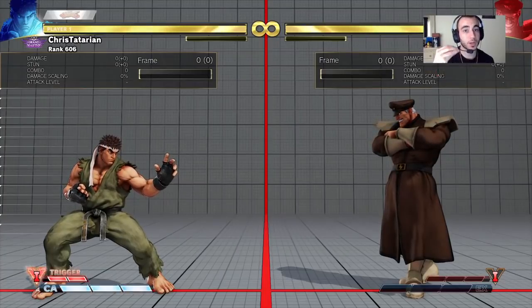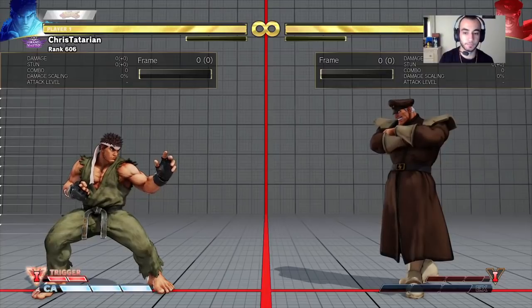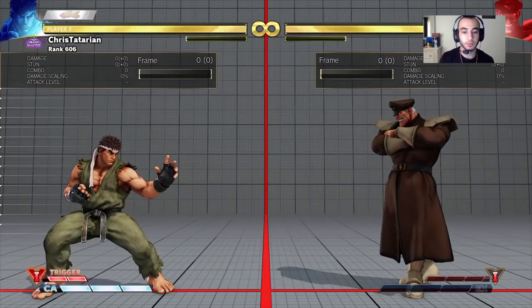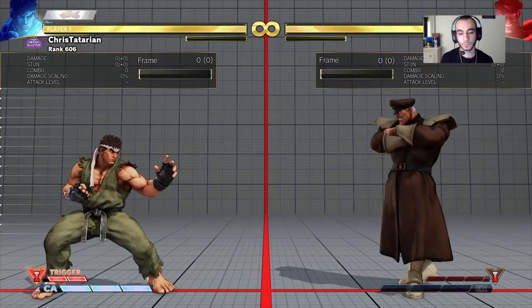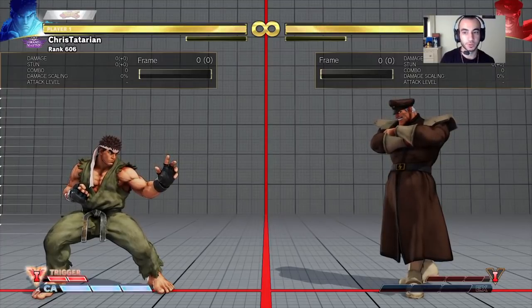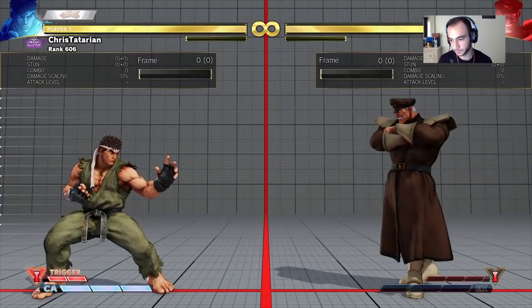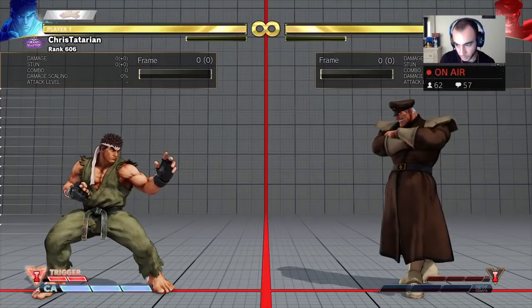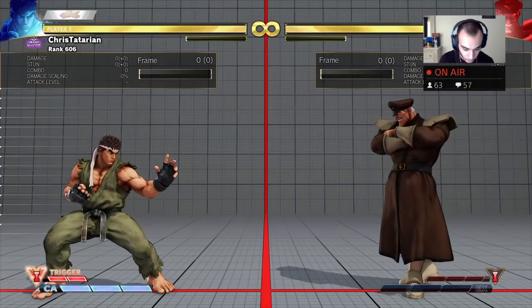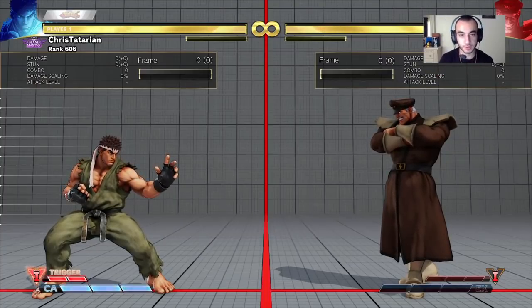Certain characters have better jump-ins — like Cammy, like Mika — so it could be part of your gameplay. But I think you shouldn't ever focus on jumping more than you're focused on the ground. With that being said, the first thing I want to talk about is the cross-up jump.